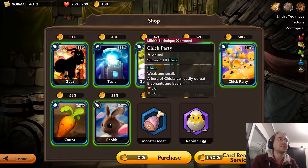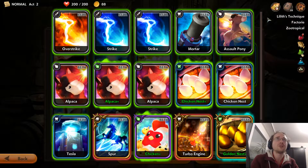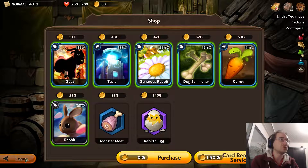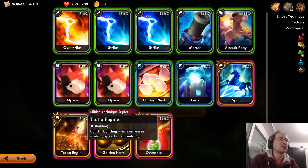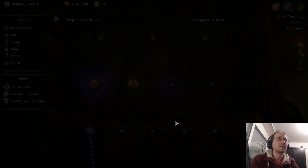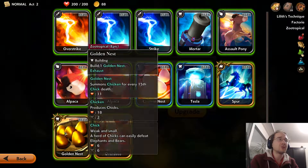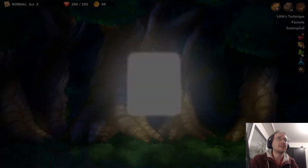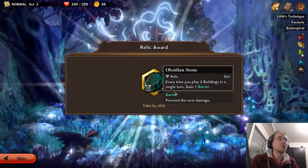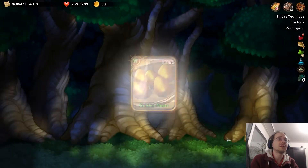Should we be getting the chick party? Sure. This summons 10, and I think if you upgrade it, it summons 20 — and we automatically upgrade it, so that's more chicks. I forgot about the auto upgrade — we definitely want this upgraded. We can produce even more chicks even faster. We'd skip the elite just to upgrade cards more. And we want more of these things — this gives us some barriers when we make buildings.